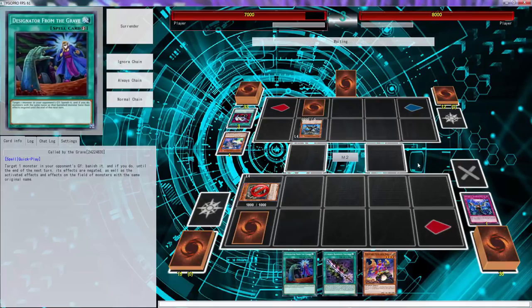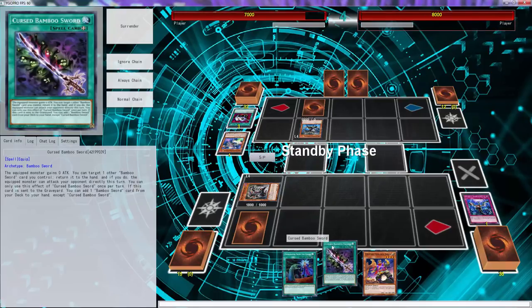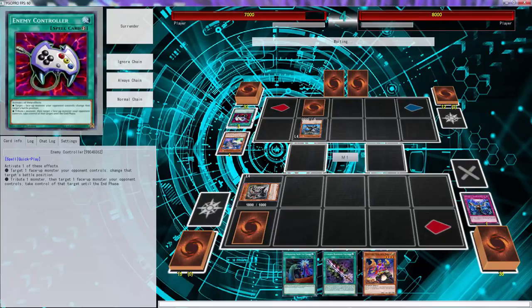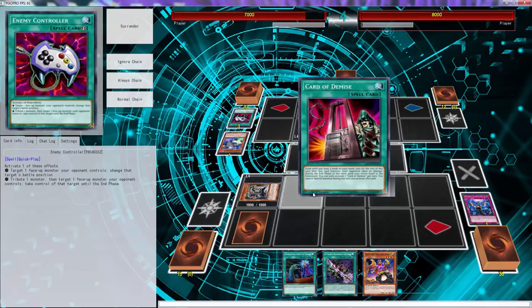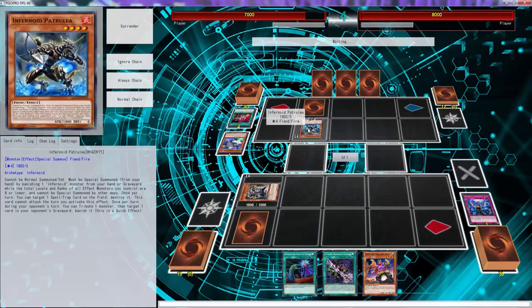Alright, time to make him pay for it. Could have set the Bamboo Sword as well, but kind of don't want to waste it because if I'm able to draw into a warrior we're straight. Card of Demise in a freaking Infernoid deck.